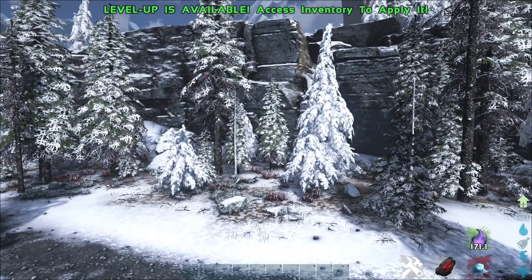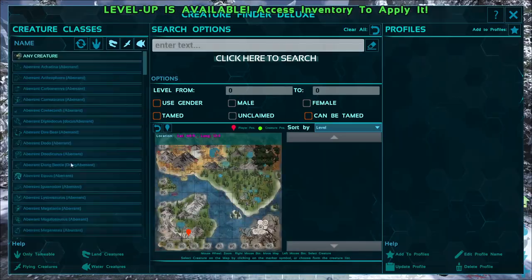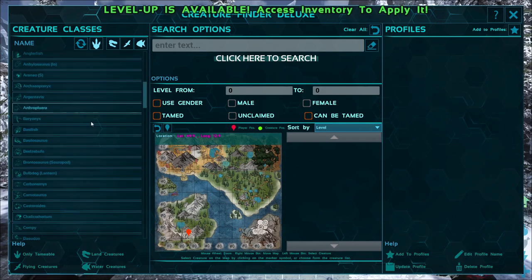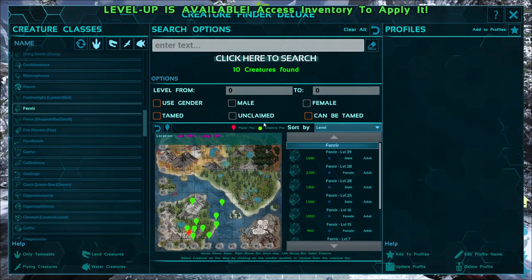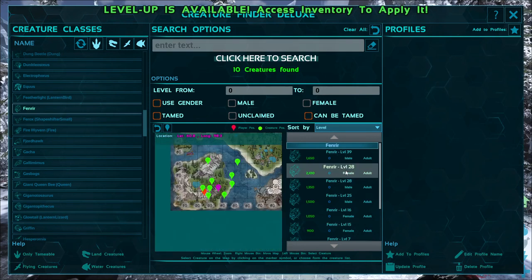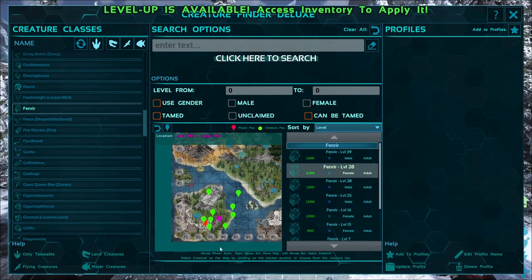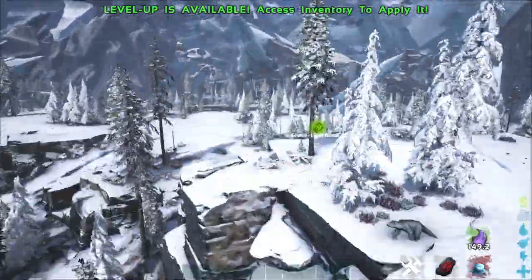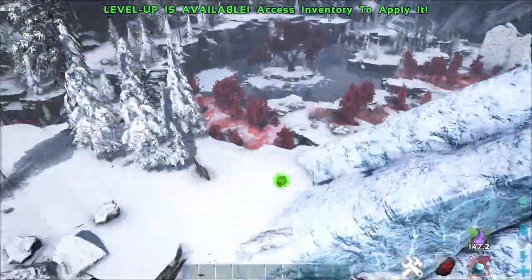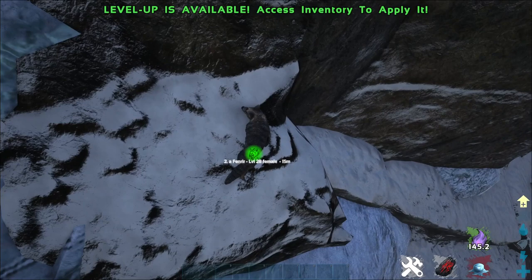Now that we're back in here, if I quickly open up my creature finder and go down to Fenrir — make sure you have that marked and click Search — I do have several Fenrir around. As you can see on the normal map it shows them over on this island, but that's wrong; they're in Jotunheim. And we can see one has spawned.